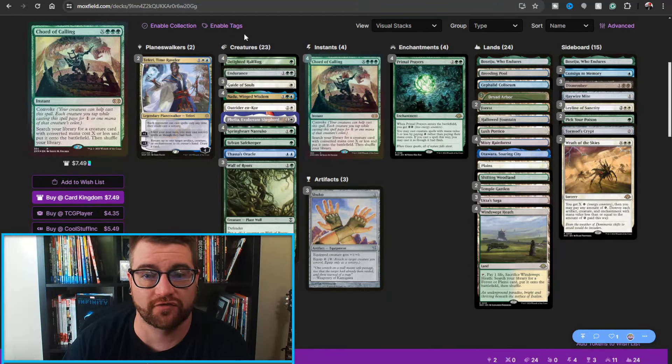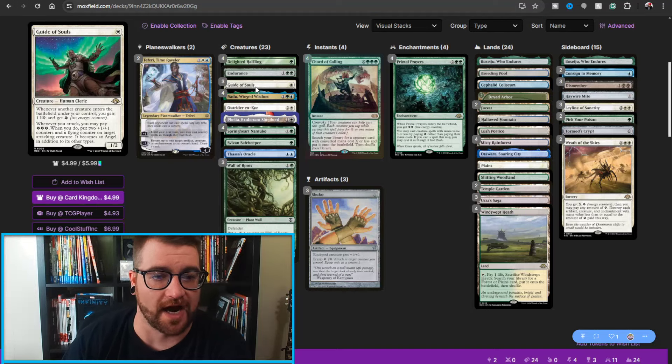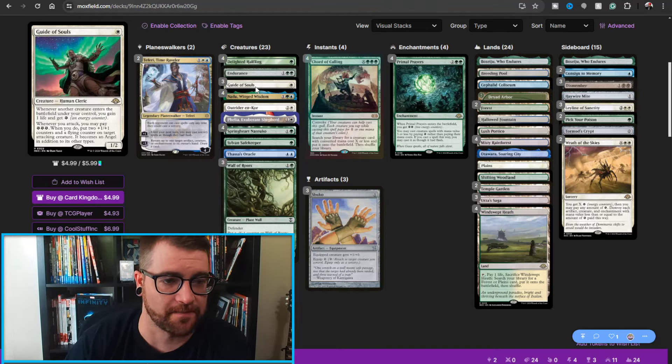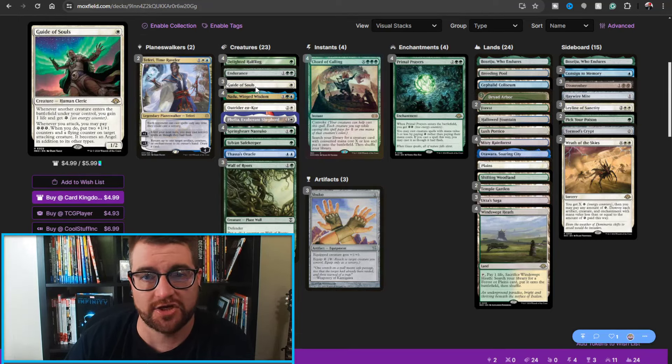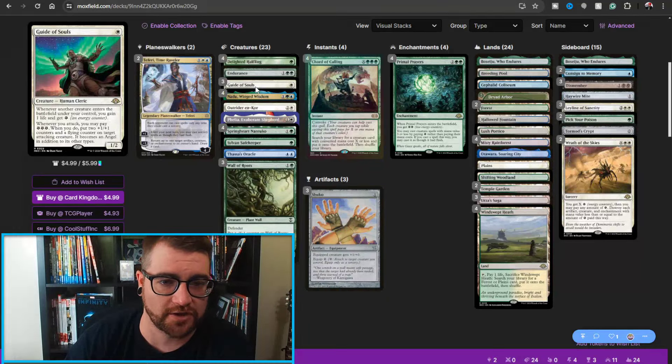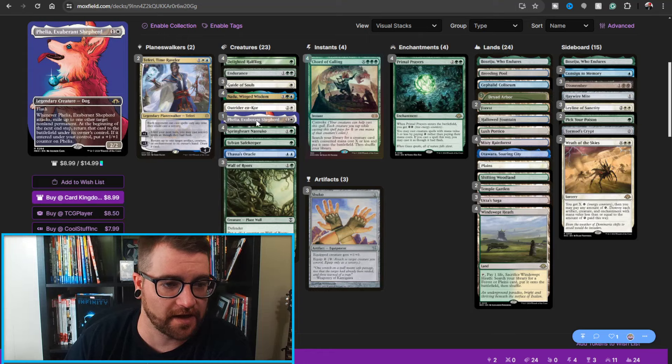We also have some other cards from Modern Horizons 3, such as Guide of Souls, which is essentially the new Soul Sister but with energy applications. Whenever you attack, you may pay three energy — when you do, put two +1/+1 counters and a flying counter on target attacking creature, making it an angel. So that's yet another free — mana-wise — way to target your creatures.